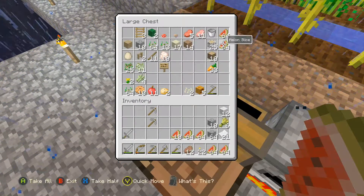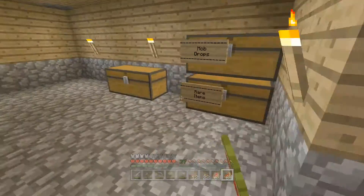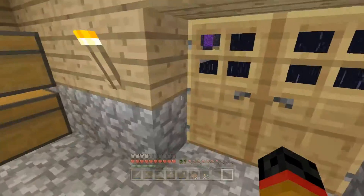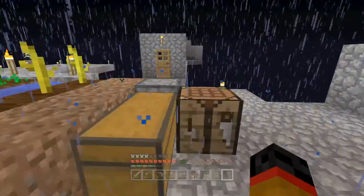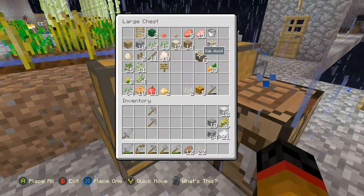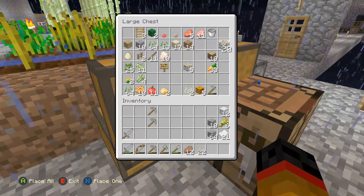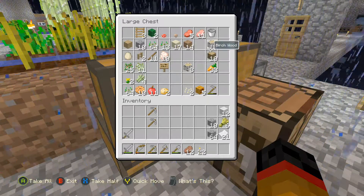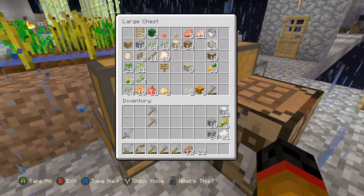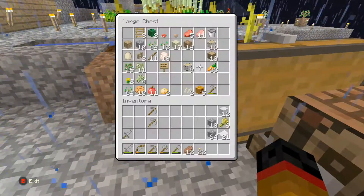Let's take all the watermelon and throw it in this chest here. We'll make a sign eventually. And we're gonna need some more sticks — we'll use the birch wood. Yeah, we'll do that, that should be good. And I didn't actually take it, did I? Nope, there we go.